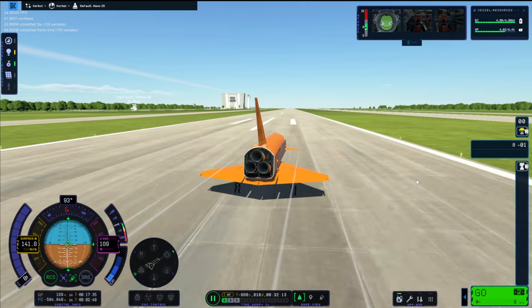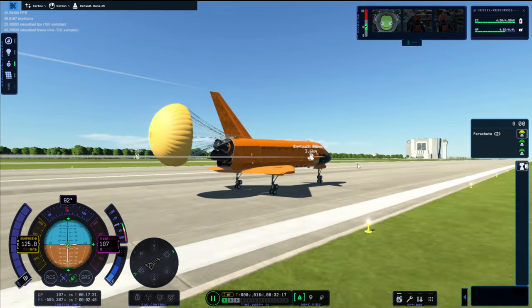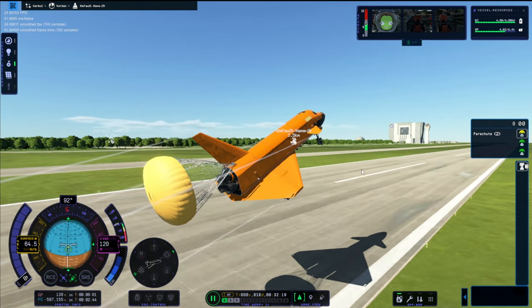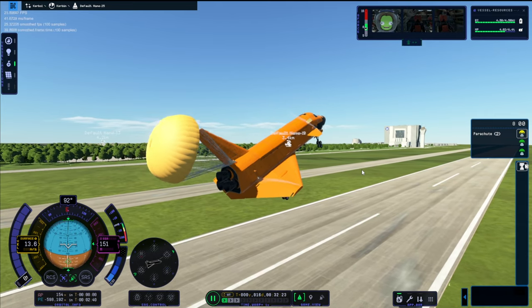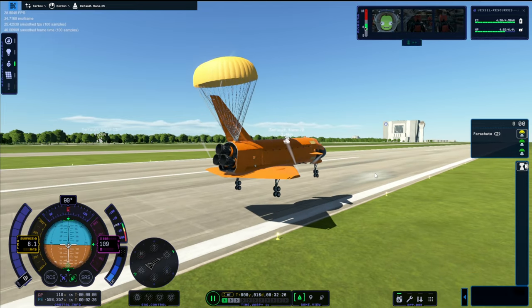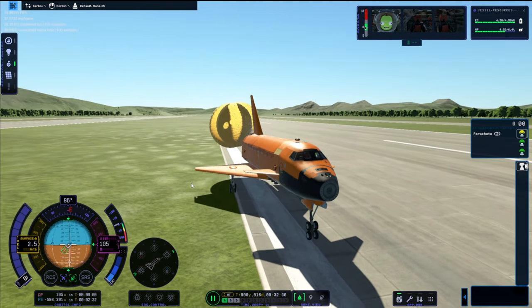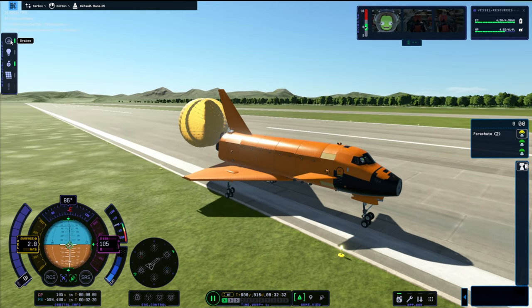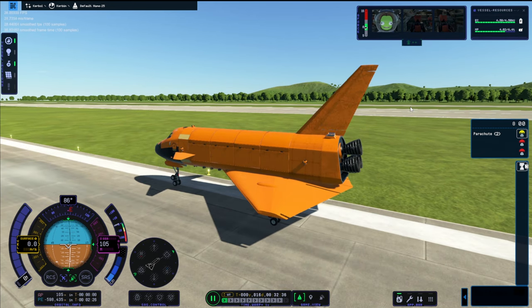Then I decided it was a good idea to pull the parachutes — and yeah, parachutes don't work the way I wanted them to work. Here we go for a lovely stall landing. I lost my little nose cone. But every landing you walk away from is a good landing, and I call that a good landing.